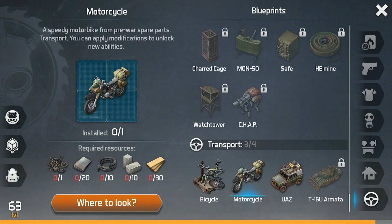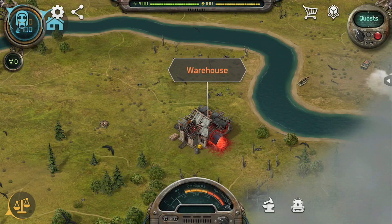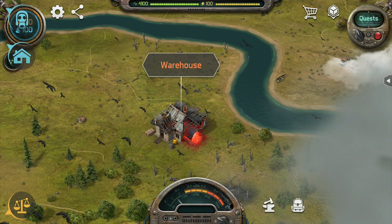The motorcycle, UAZ, and T16 do not exist yet in the game, but I have a feeling that when they are added, the developers will add more of these types of locations to the game.